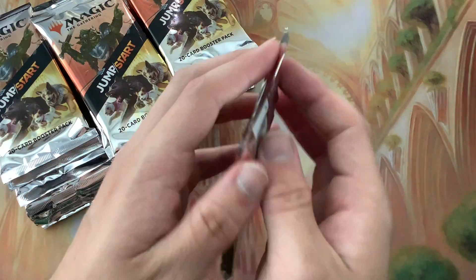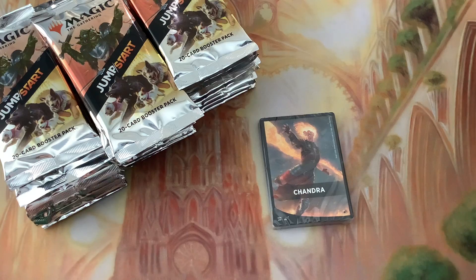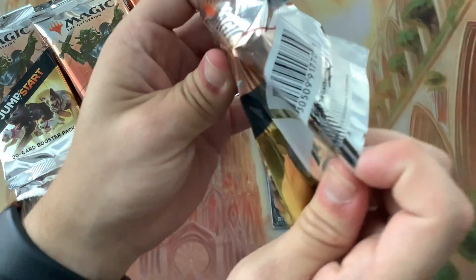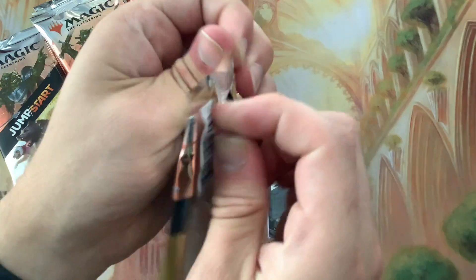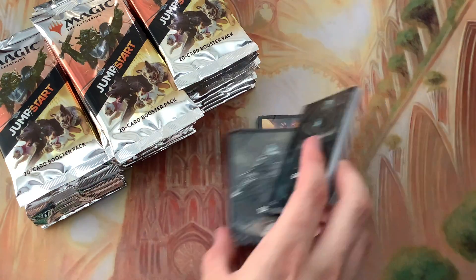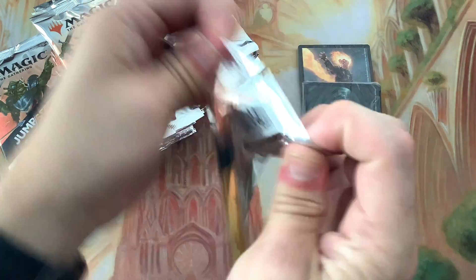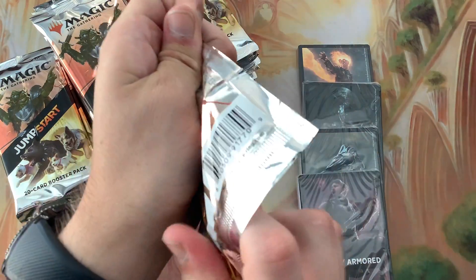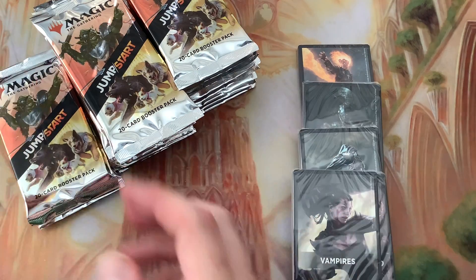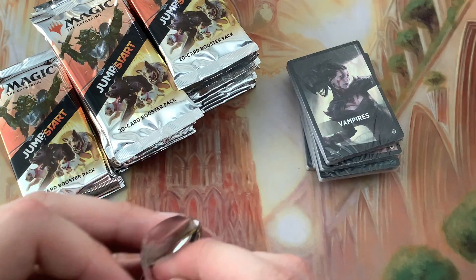Let's see what themes we've got - Chandra, Spirits, Rooks. Let's just open all of them. Heavy Armored, Vampires. Let's just leave these in the order they come out.